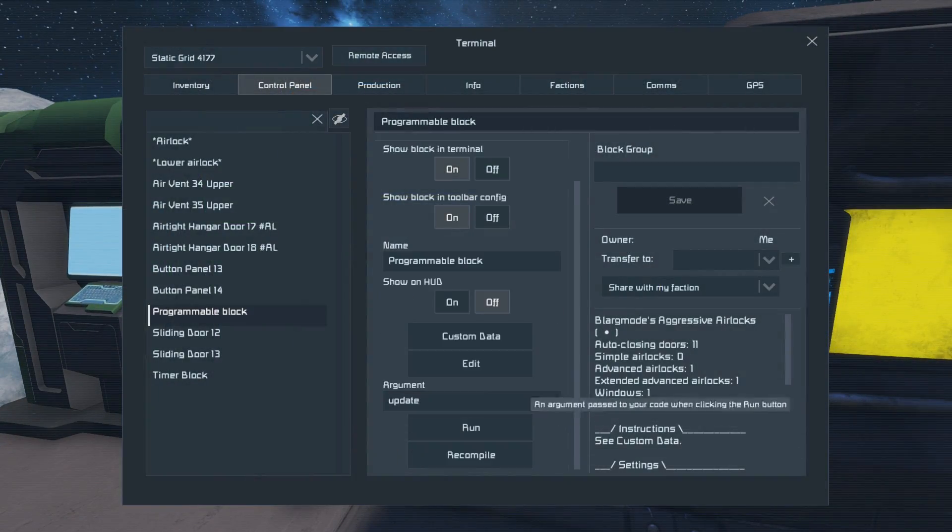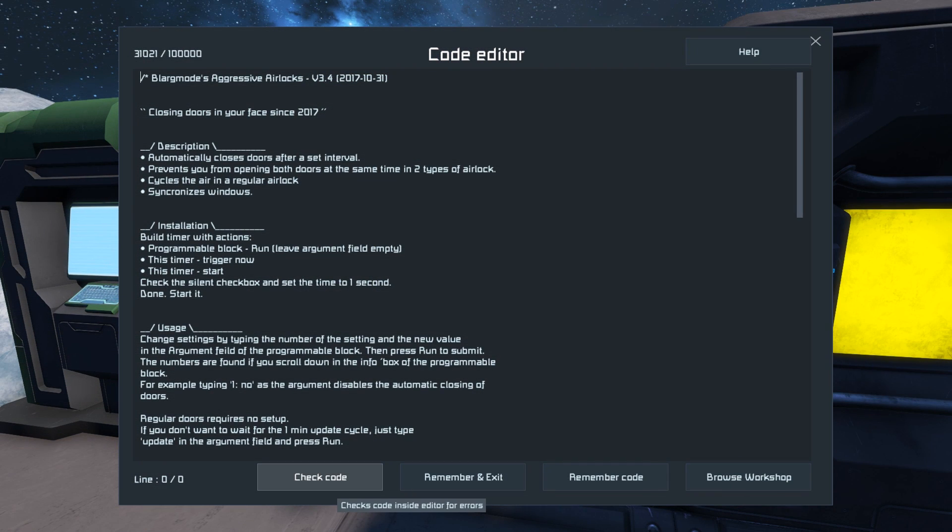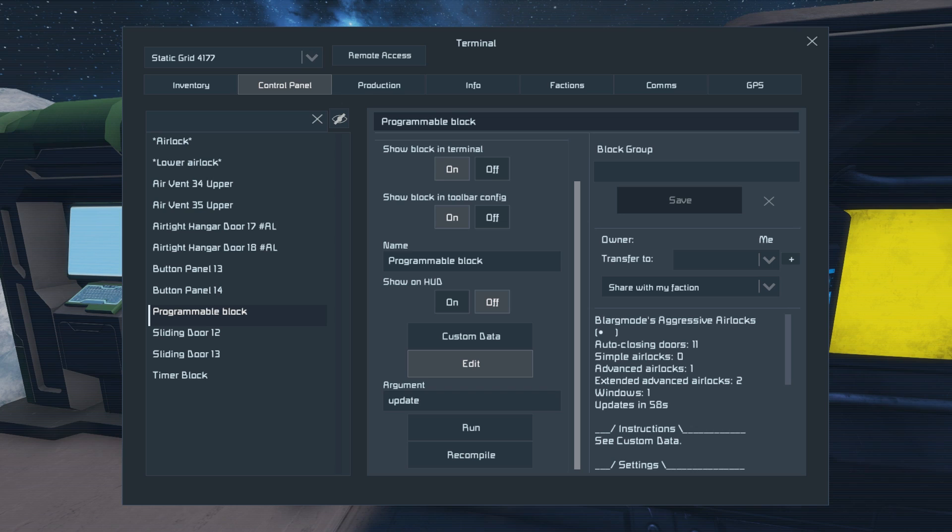Let's make sure that we have the latest version of the script — it's 3.4 in this case. And we have two extended advanced airlocks; that looks good.